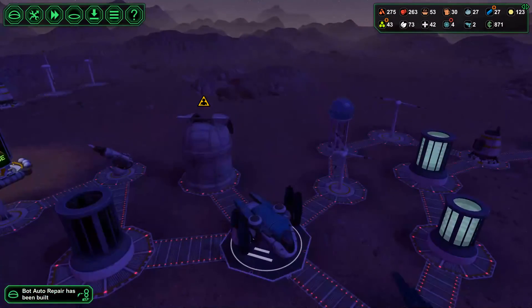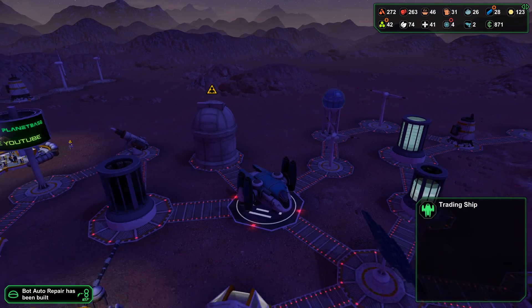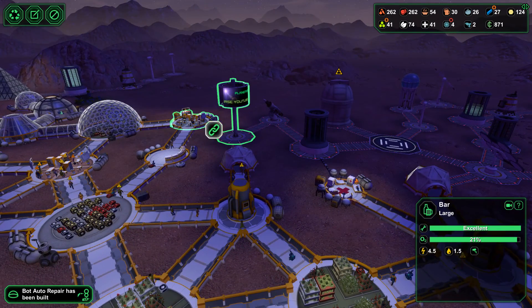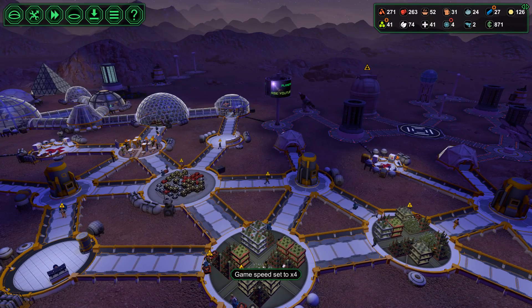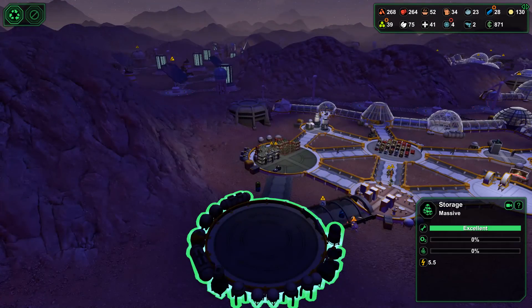A trading ship has landed, offering additional ores and so forth. The commission is pretty poor again — I keep saying the wrong word, but you know what I mean. The storage facility has been built — good.